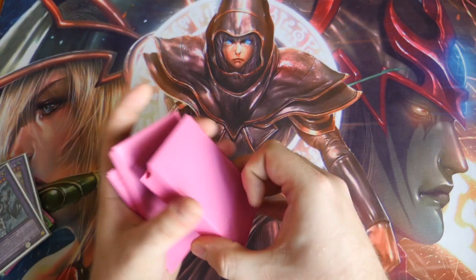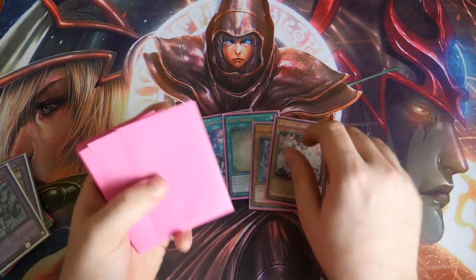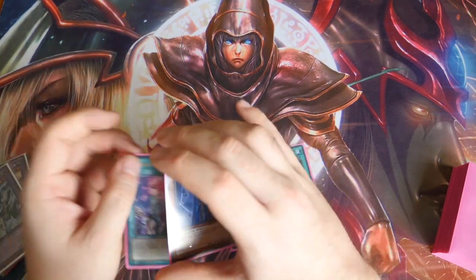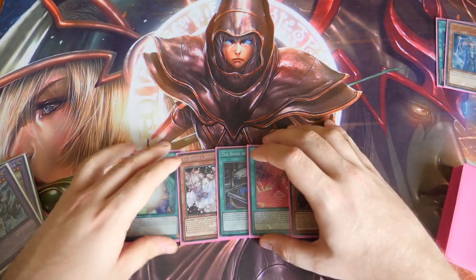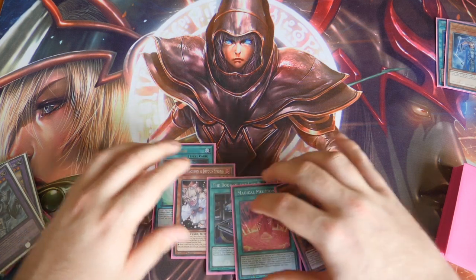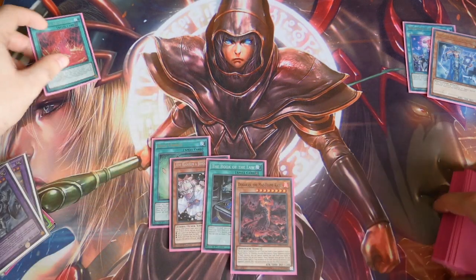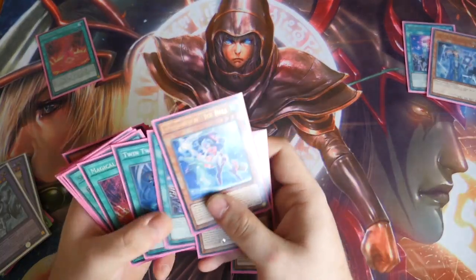Our second test hand going first. This is a bit more of a safer play because we can use Spellbook of Knowledge — sending our Spellbook Magician of Prophecy to the graveyard to draw two — and straight away we go into a Magical Meltdown, which gives us the ability to go into a Purgatrio, or pretty much whatever we want because we have Book of the Law. So we activate Magical Meltdown and search out our Alistair.